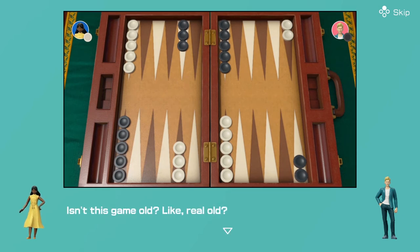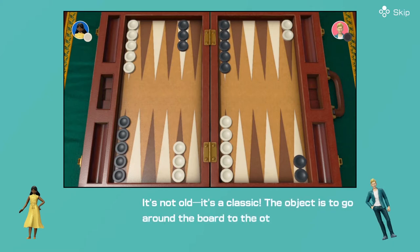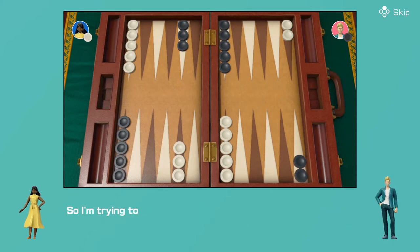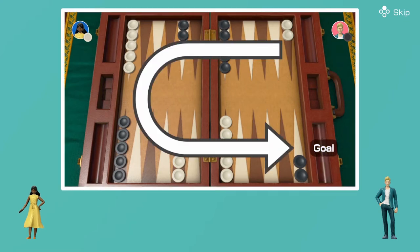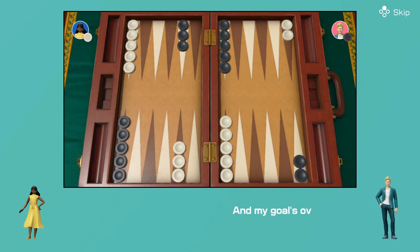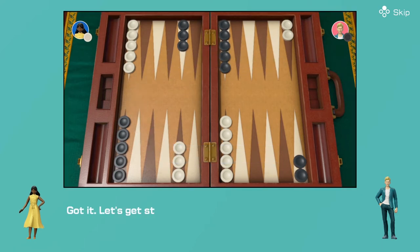Isn't this game old? Like, real old? It's not old, it's a classic. The object is to go around the board to the other side. I'm trying to get here, and my goal is over there. Got it. Let's get started.